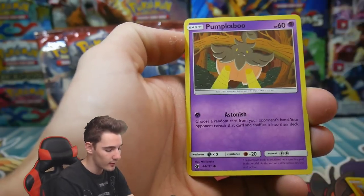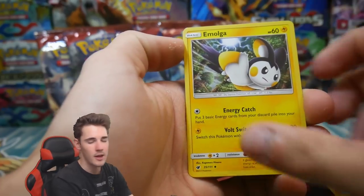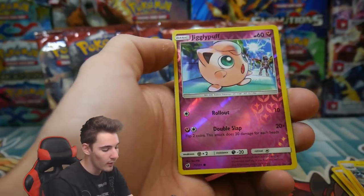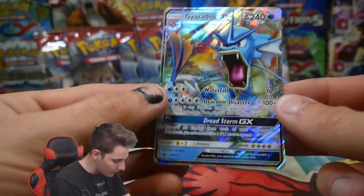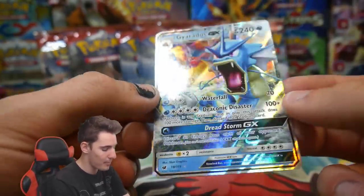We have a Cubone, a Phoebe, a Sandile, a Pumpkaboo, an Energy, a Lairon, an Emolga, an Alolan Graveler, a Jigglypuff, and a Gyarados GX on the first pack, guys! Gyarados GX on the first pack — that is epic!